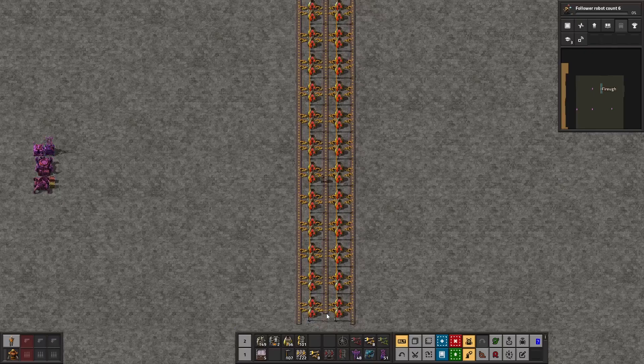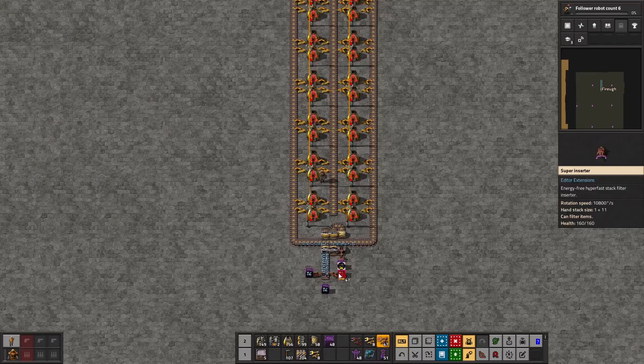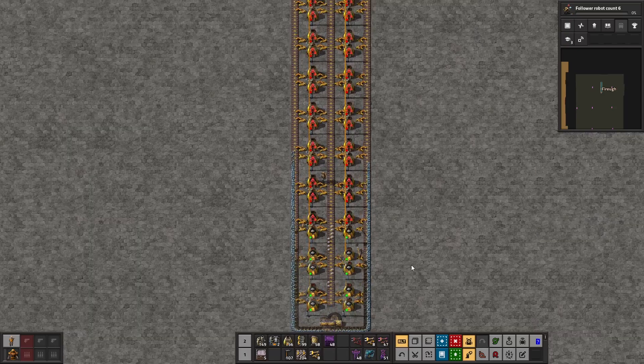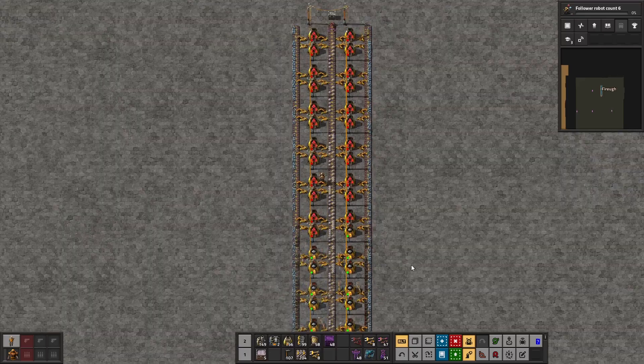Once the belts, furnaces, and inserters have been placed, we need to deliver the required resources: iron and coal. We'll start by placing splitters on both sides of the belt, which will split the resource evenly onto both separated belts, feeding each with half iron and half coal. That way, one side of each belt will have iron and the other coal, allowing a single belt to deliver both resources. It is important the splitters deliver to two different belts — one to the left and the other to the right — otherwise throughput will be affected. Once the setup is ready and resources are delivered to all furnaces, it will produce 15 items per second on the middle belt.